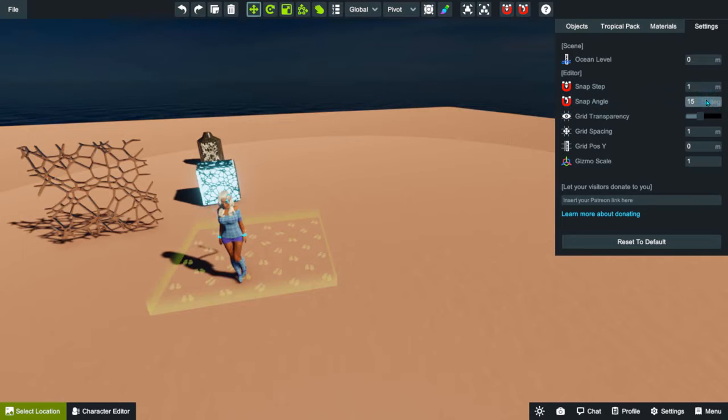I leave snap angle at 15 and here's why: you can change it to 90 or 45, but if you find you want to move something just 15 degrees, go back into settings and change it back to 15. I did change it once, forgot, and then went to turn something and it moved 90 degrees — had to undo that.